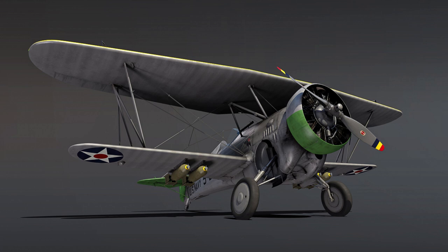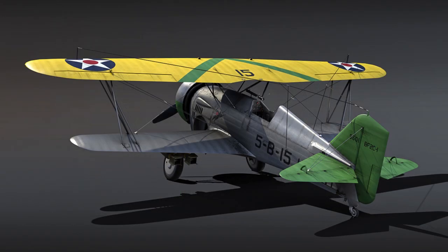It's a biplane. The BF2C1 was a development from the F11C Goshawk, but with a more powerful engine and retractable landing gear. Only 27 of these were actually operated by the US Navy in Squadron VB-5 on USS Ranger, but this only lasted for a few months when serious issues with the landing gear basically forced its retirement after just a few months.